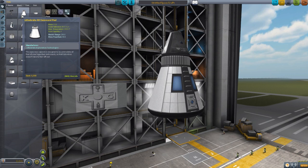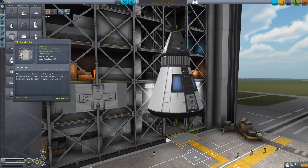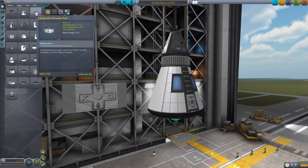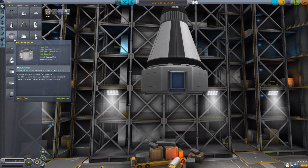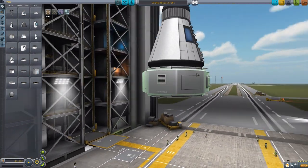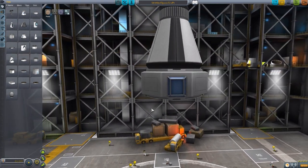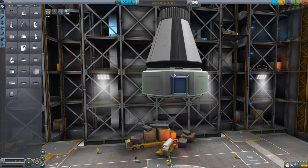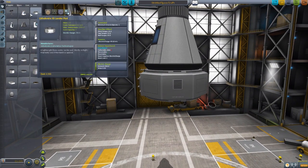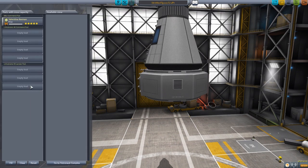That is the Lithobreak 4K command pod. The second one added in is the Lithobreak X3, which is essentially just a supersized version of the Mark I lander can, made bigger. It is a large octagonal lander can that, unlike the smaller version, can hold three crew personnel. It has pretty much the same look and feel, staying fairly stock. It's kind of like if you took a lander can and stretched it out. Hopefully once it has its IVA, it takes advantage of all that interior space. Unlike the 4K, this one does not have monopropellant, but does have electric charge, crew report, reaction wheel, and holds three crew members.